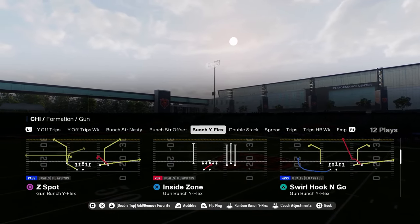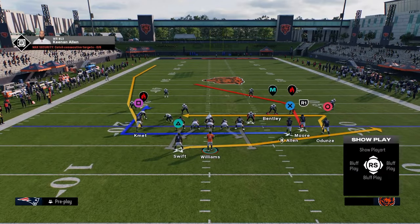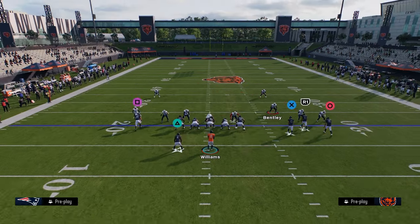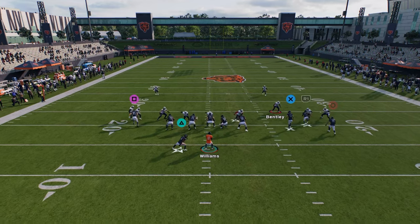Bunch Y flex — this formation is super underrated. You have this play motion inside post. The post route is really good and it gets into a good part of the field. I would really recommend just streaking the X receiver. You can pretty much just call hike like this.